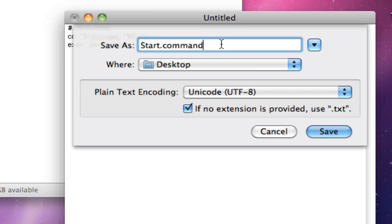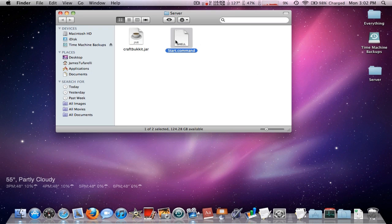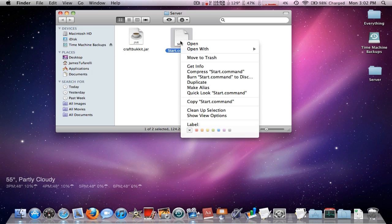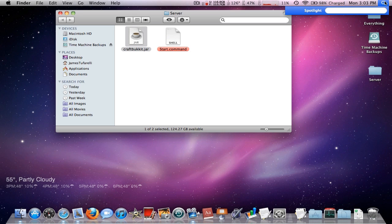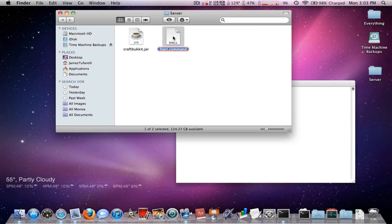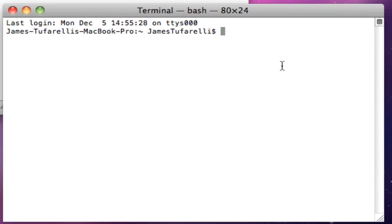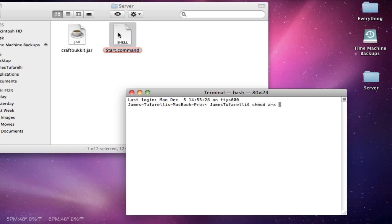Keep all the save settings the same, then drag the start.command file into the server folder. I'm going to highlight it in red since this is how you start the server — but don't click it yet. Next, we need to give this file permission to run the server. Open Terminal — search it in Spotlight or find it in the Utilities folder. Type 'chmod' then a space, 'a+x' then a space, then drag the start.command file in. Press Enter and you're done.